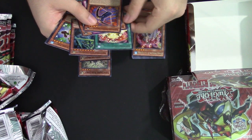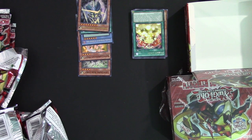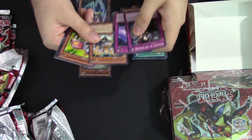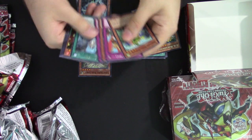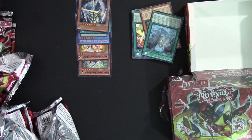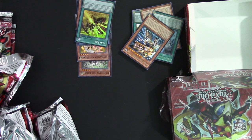We got a Swordsman of Revealing Light and a Necroz Cycle. Swordsman of Revealing Light is actually really really cool — it's a shame we got him as late as we did. I don't see it seeing much play currently. UA Blockbacker. Void Expansion, which is the field spell for the Infernoids. And a UA Playmaker and Void Seer, which is the quick play spell for Void Infernoids.